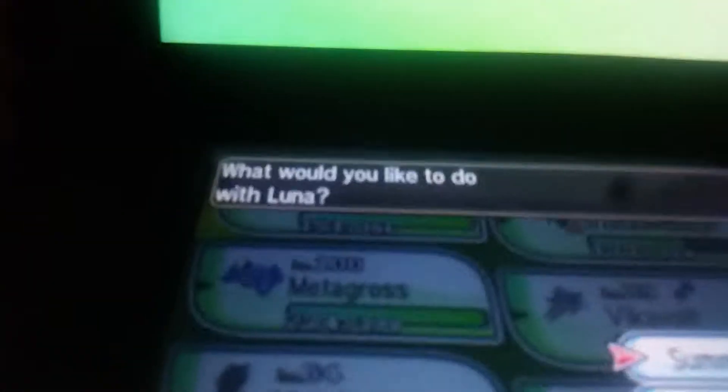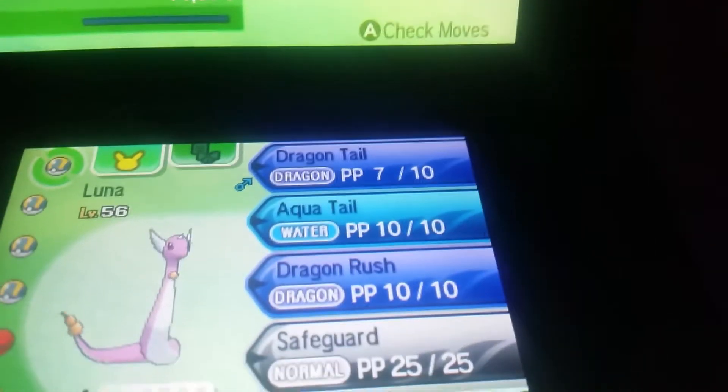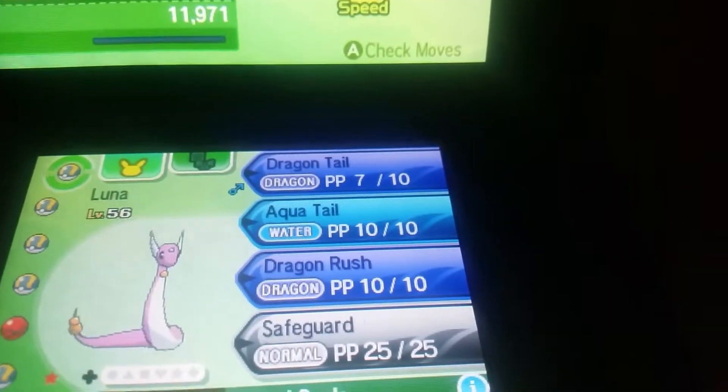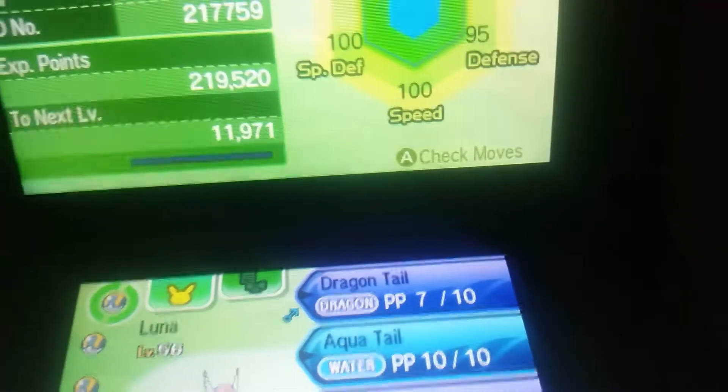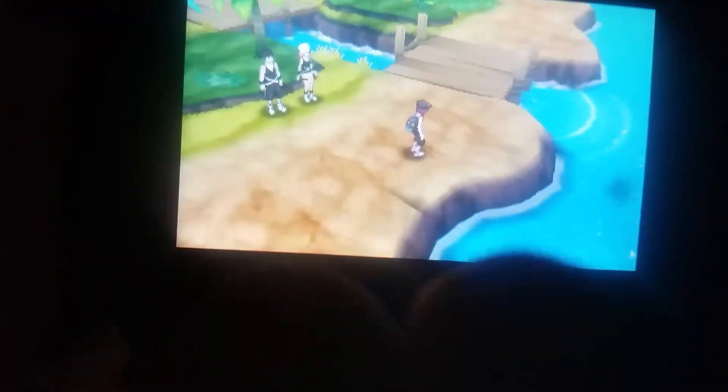Let's get to the actual part of this video that we clicked on for — Shiny Dragonair. I'm going to guess Adamant Nature. I really hope it's Adamant Nature. Oh my god, it has Marble Scale. No way! It's Bashful, so that's neutral, so it's not bad — it's actually good. My first ever Shiny Jatini I got while hatching eggs, and I was just trying to get a Shiny with Marble Scale.